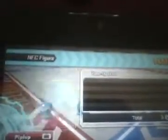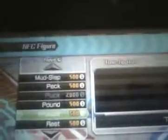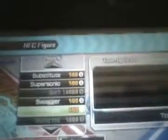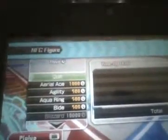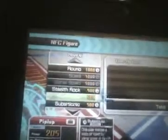It says 'change power,' 'change move.' Let's go to where it says change moves. Tell me what Piplup's current moves were before they wiped them out. Let's look for a move called Aqua Jet. Is it on the list? Looking for Aqua Jet. It is not on the list. I know what Aqua Jet is — it's a move that allows Piplup to blast around on a jet of water.